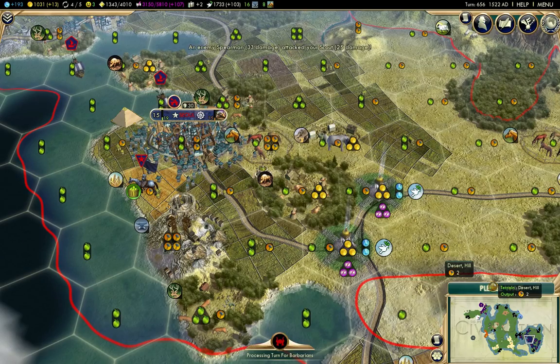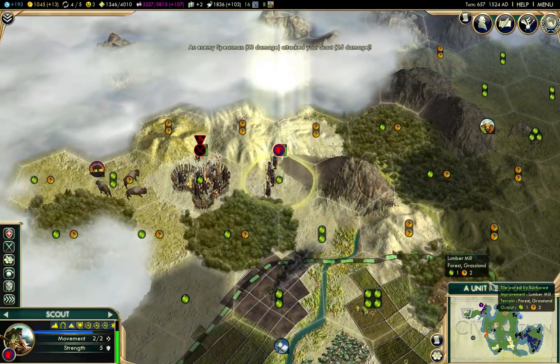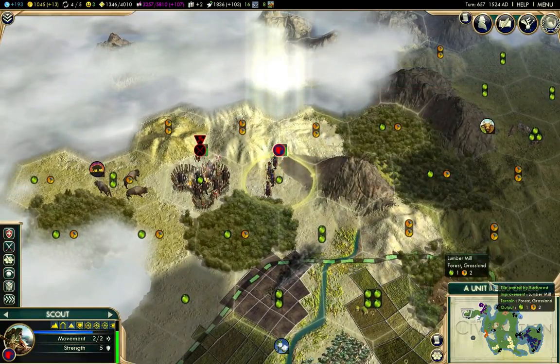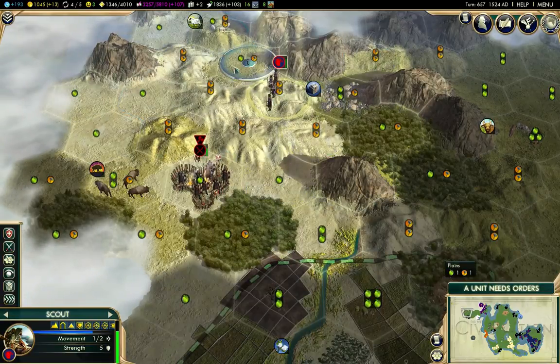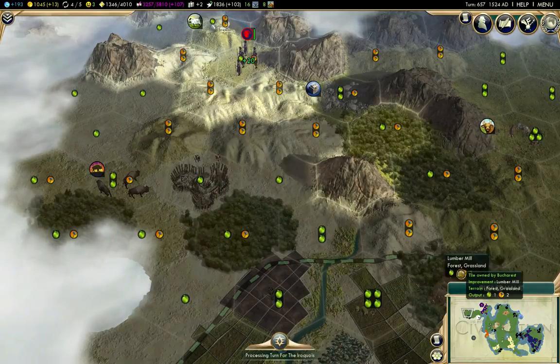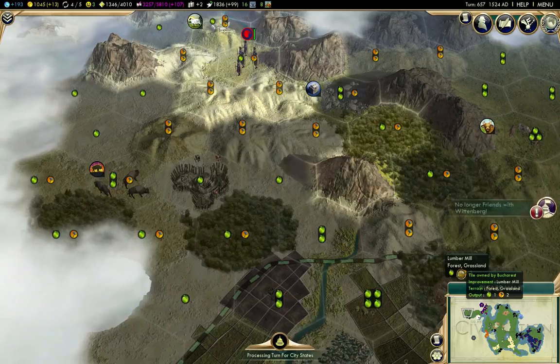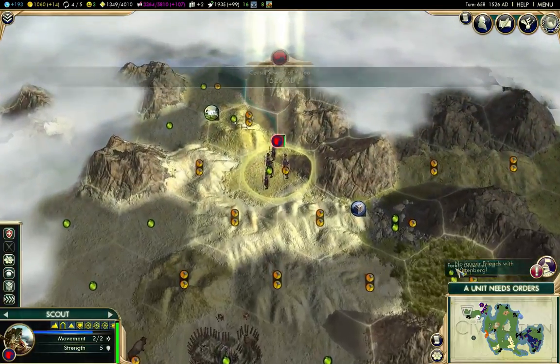I suspect I'm not going to get the Forbidden Palace, but it would be nice. Because I'm going to have to open Patronage, I believe, to get it. It's worth opening that, don't get me wrong, but I really do want to complete Tradition as well.